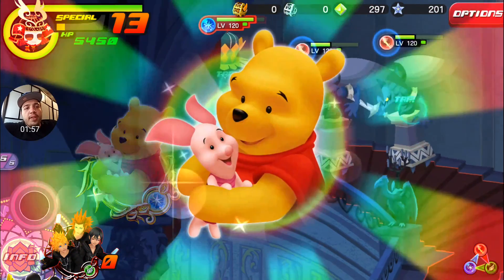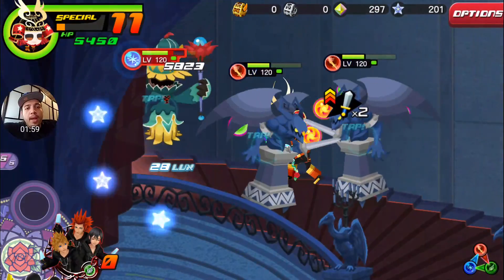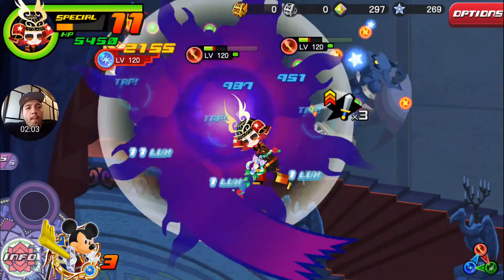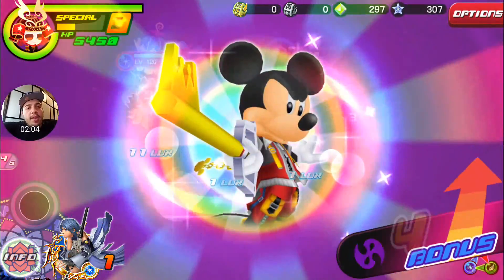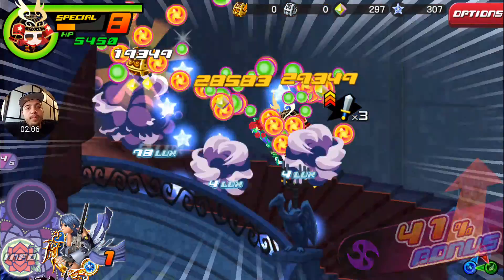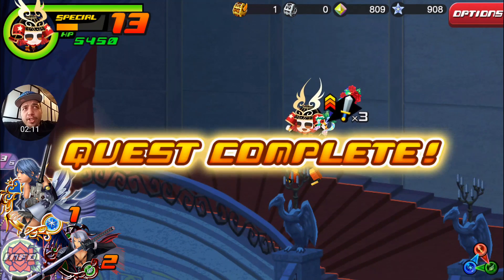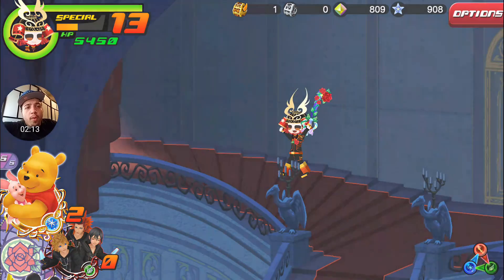Alright, here we go — let's go Divine Wizard. He only has two health bars, which isn't too difficult to take out at this current stage of the game. Bam — come on Mickey — boom, knockout instantly! Pretty simple, pretty short video.